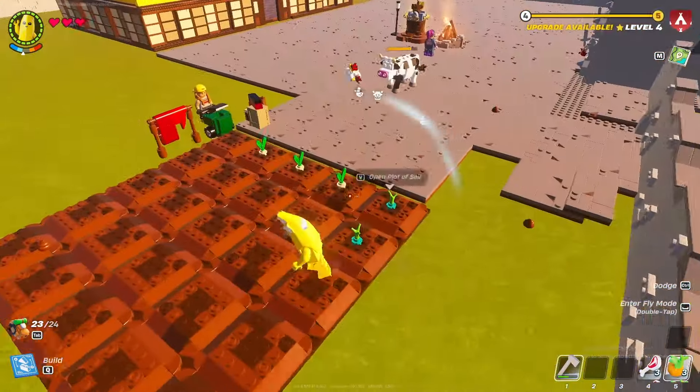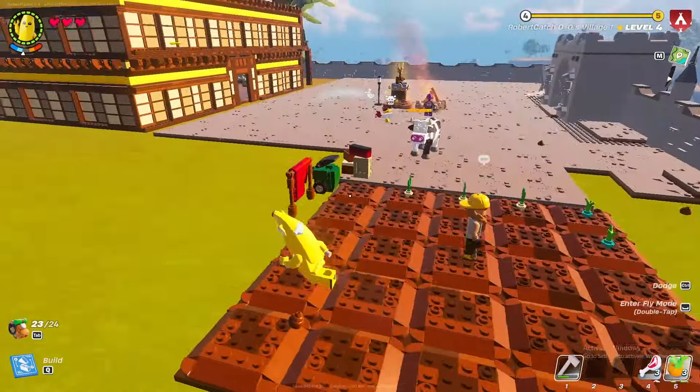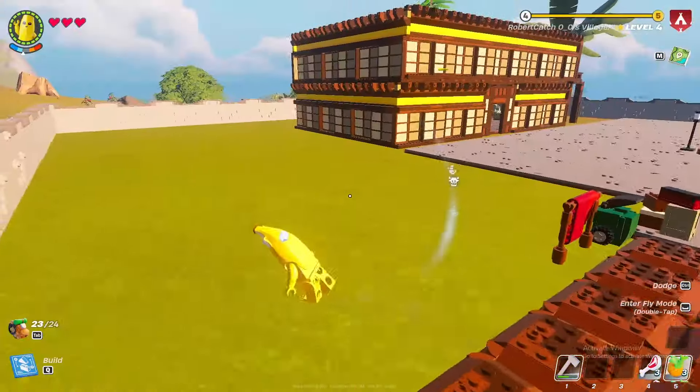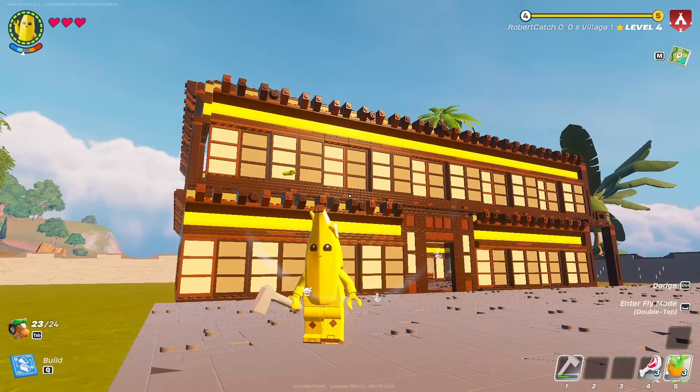This is all we have so far for the farm — eventually when I get more seeds I'll put some more over here. I'm gonna add a fence around it too and make it look nice. But we'll go back to that later — we need to do the roof of our house, and that's probably the part I'm most scared about.